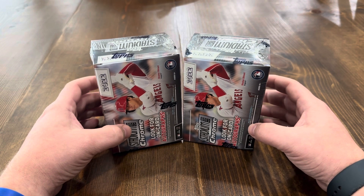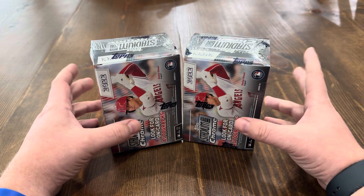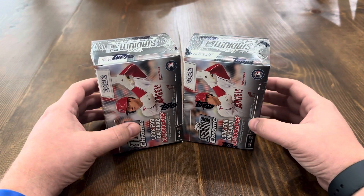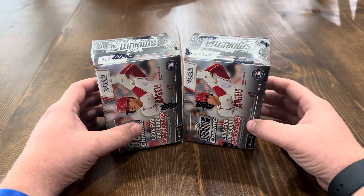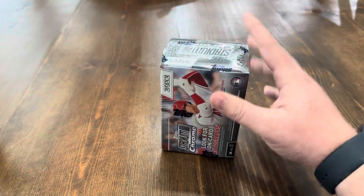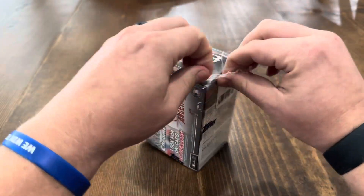I know most of you are probably aware Walgreens is a good place, but for those that don't, check your local Walgreens. They always have some good product — they get it late but it's the stuff that you want. So always be on the lookout. Let's get into these and see if we can't hit some of those good rookies — Bobby Witt, Julio Rodriguez — maybe find something good. Got the X-Fractors in here, maybe run across an autograph if we're lucky.